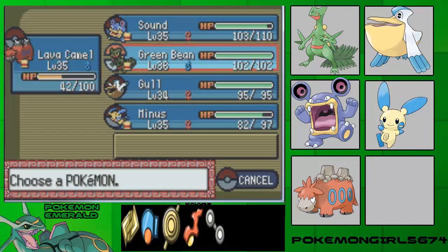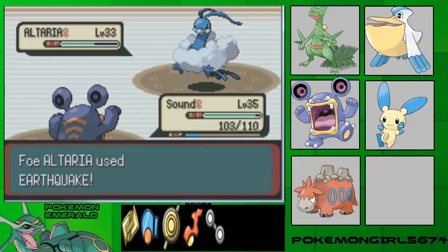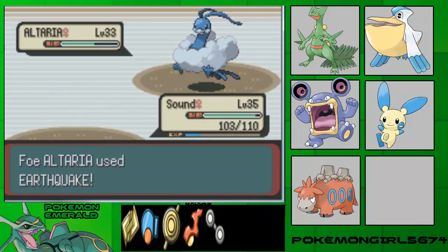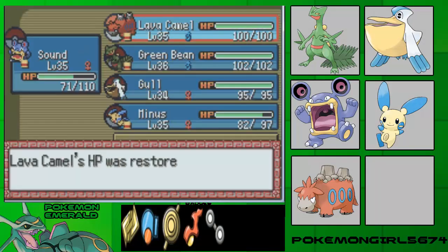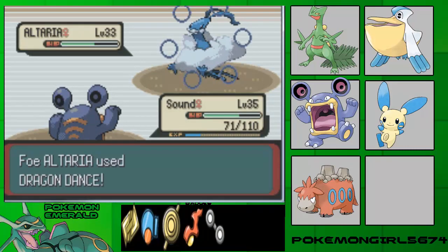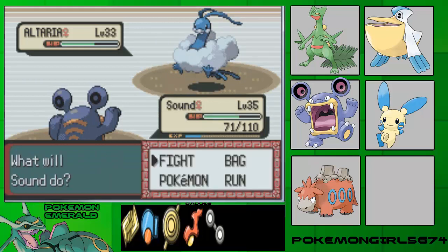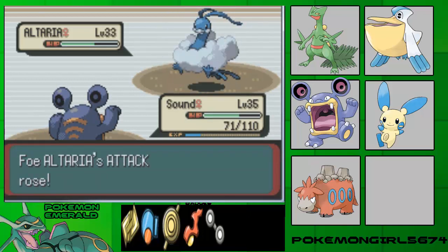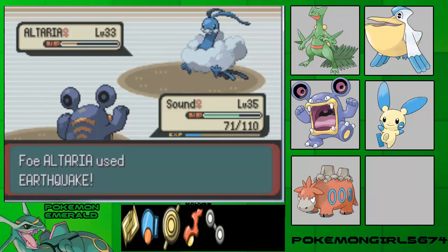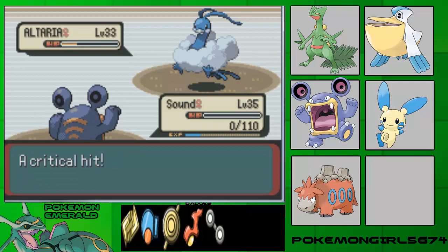I'm going to switch to something here. This is a sacrifice play, but since it has good defense due to its ability and nature, I'm going to use it. Do not let Altaria set up a couple of Dragon Dances because it would be dangerous. I'm going to use Supersonic because it'll be fast. Survived this one.